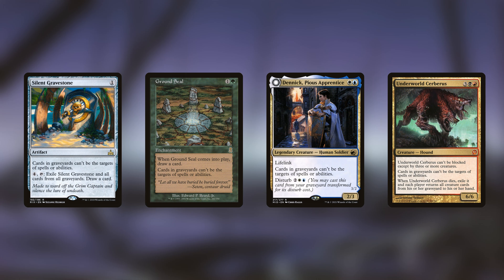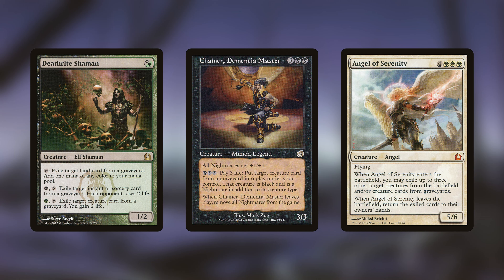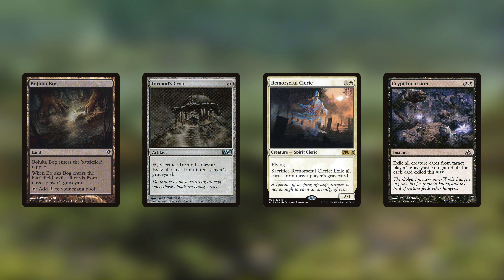You could play cards like Silent Gravestone, Ground Seal, Deathic Pious Apprentice, or Underworld Cerberus. What they do is prevent cards in your graveyard from being targeted by spells and abilities, which is nice against effects that target individual cards. However, these are really more intended to prevent graveyard decks from going off — so playing them to protect your own graveyard is very counterintuitive and you end up hurting yourself. They'd be great against creatures like Deathrite Shaman, Chain of Dementia, or Angel of Serenity, but they're more of a double-edged sword.